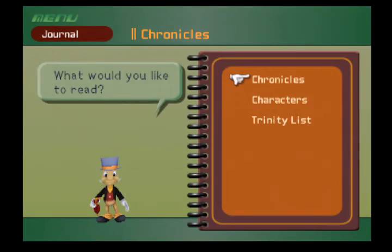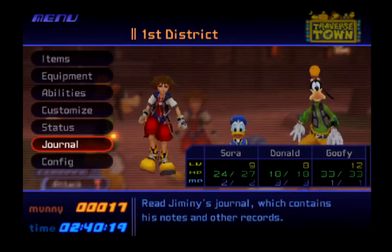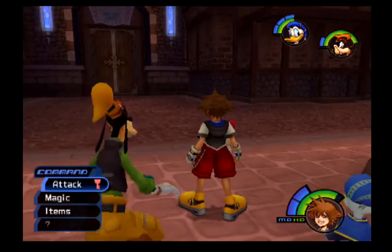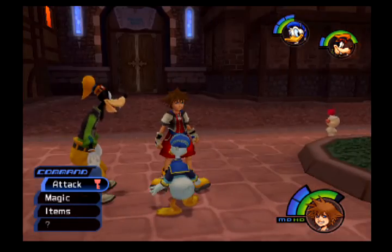The last thing to show off is the journal — we can see what we've discovered already. If you ever want to look something up, check the journal. For example, we have 17 Trinity marks to find and we've only found four of them. So with Guard Armor defeated, Donald and Goofy now as party members, and being prepared to go to a new world — next time on Kingdom Hearts, we are going to travel to a new world.